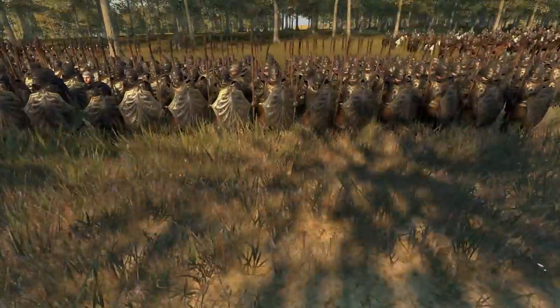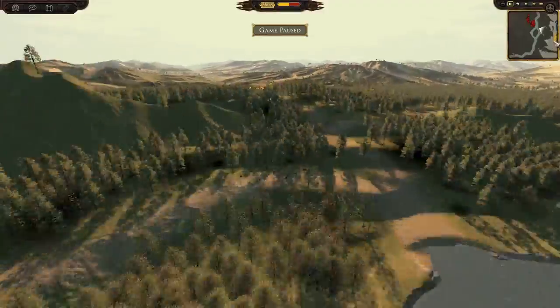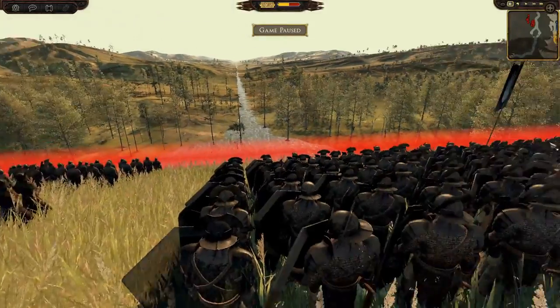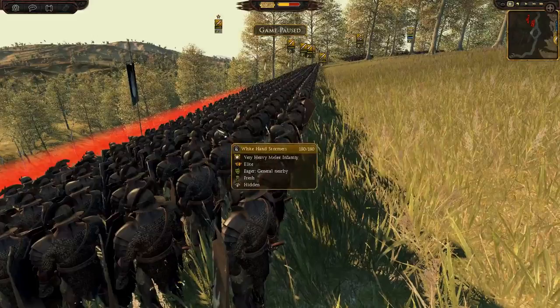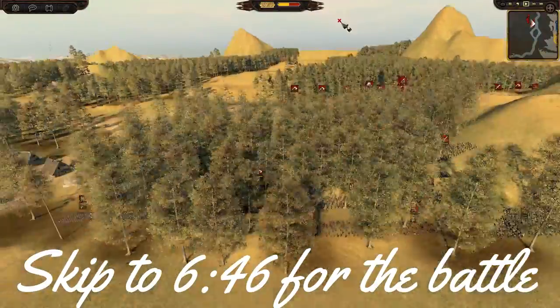They're teaming up with Gondor to deal with Isengard and the Dunlending tribes, who are looking the wrong way at the moment. The battle's the other way — turn around please! Anyway, we'll let it play because there's some setting up to do, but we'll have a quick look at the armies as they set up.